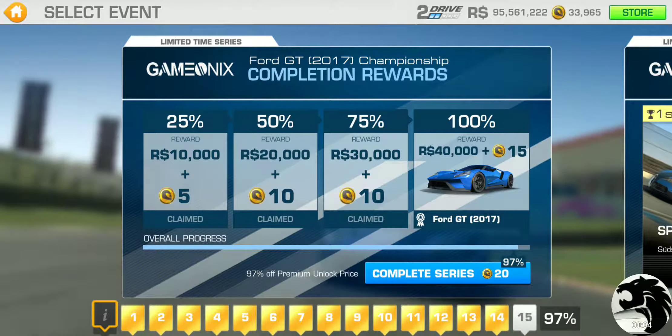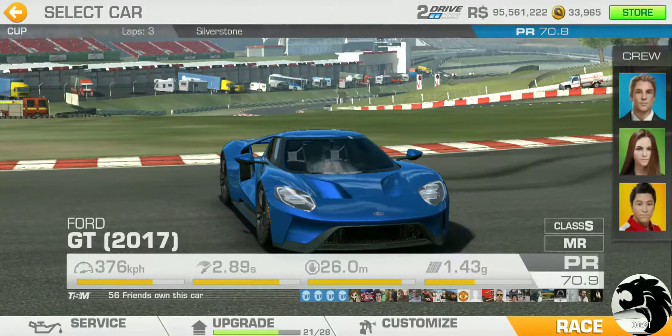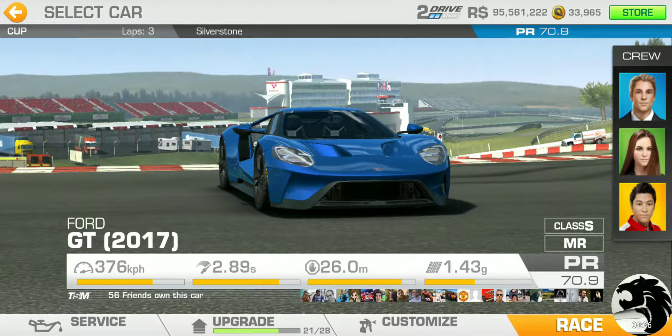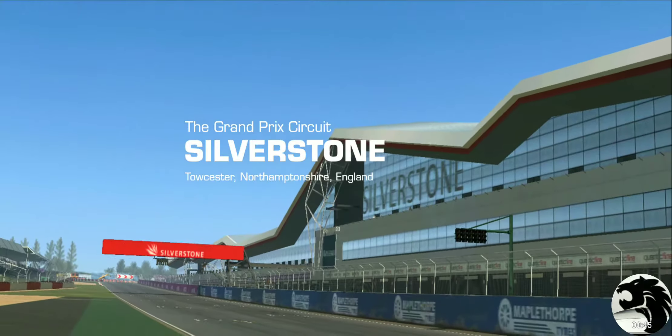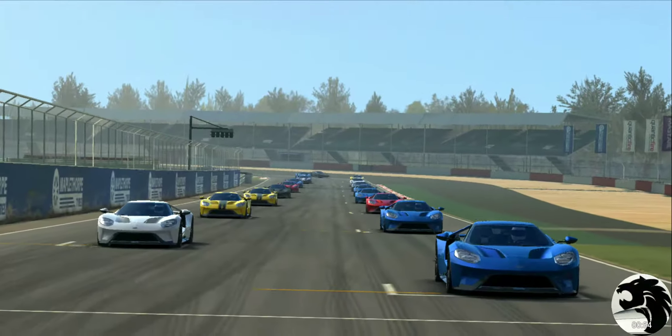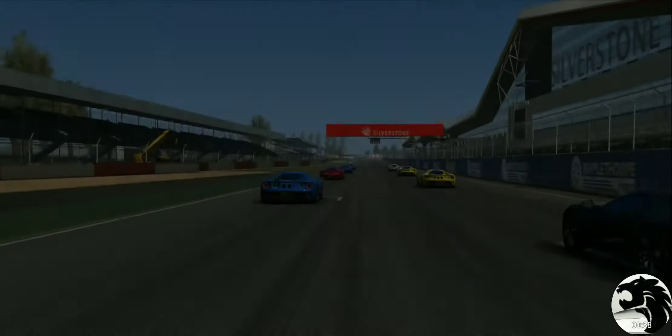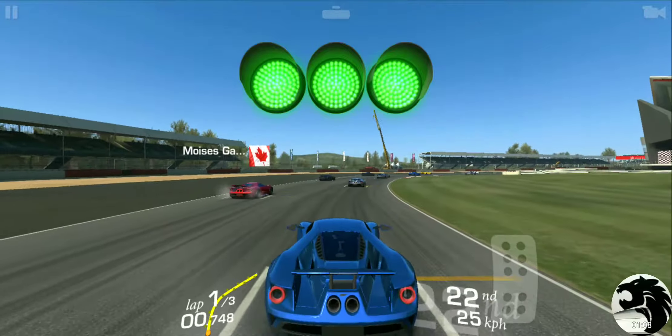Down to one final race to win this pretty nice car — the Ford GT, the 2017 version. As you can see, it's 97% complete. One final cup race at Silverstone Grand Prix. The PR required is 70.8, as I was saying at the very beginning of the series, and this one's going to be a three-lapper. I was hoping to get the car customized prior to finishing this event, but I'm just out of ideas on what to do with it, so we'll get the win first and worry about customizing afterwards.